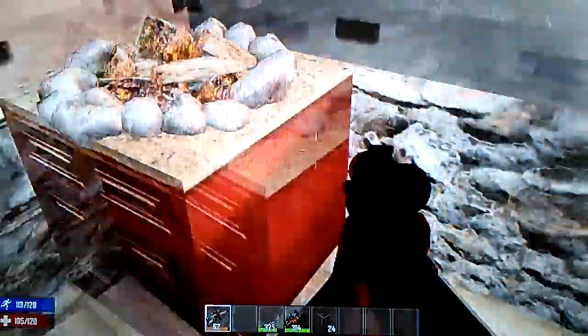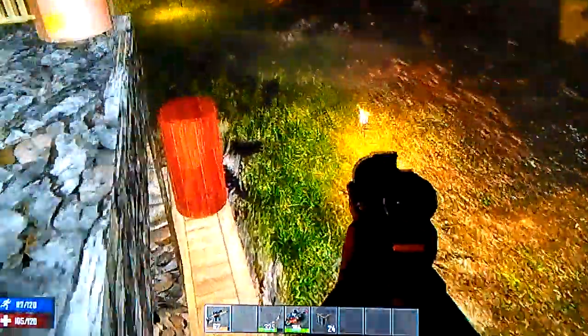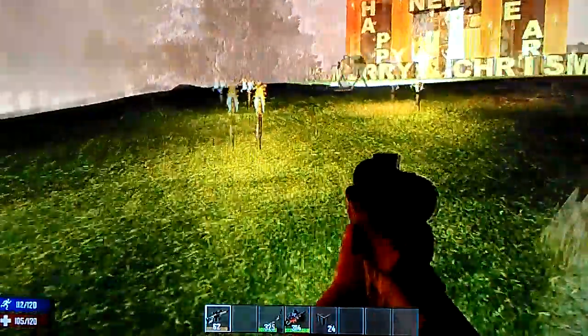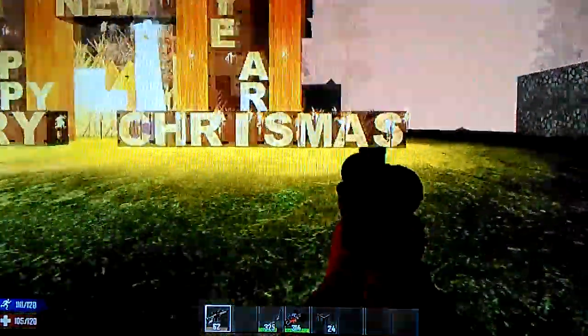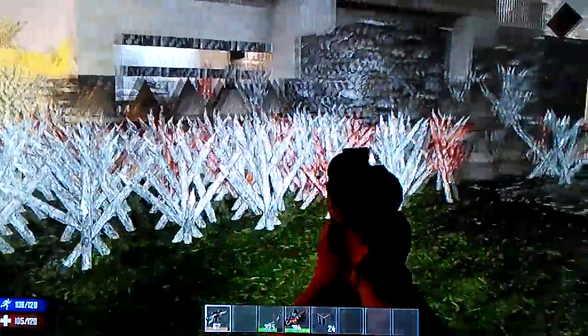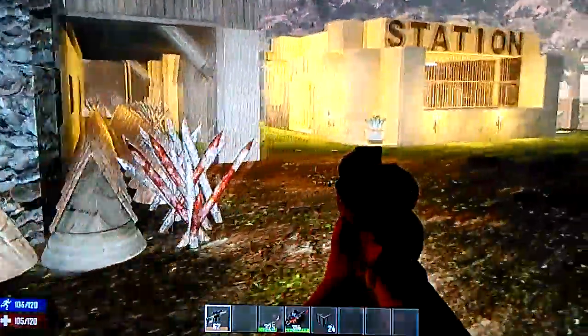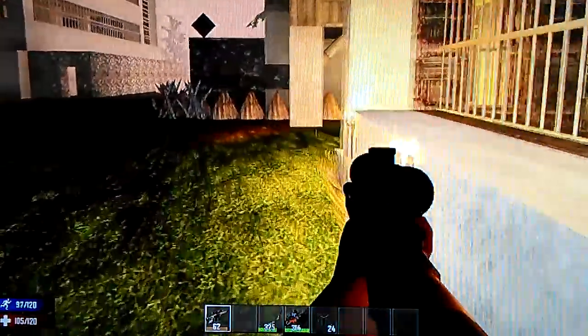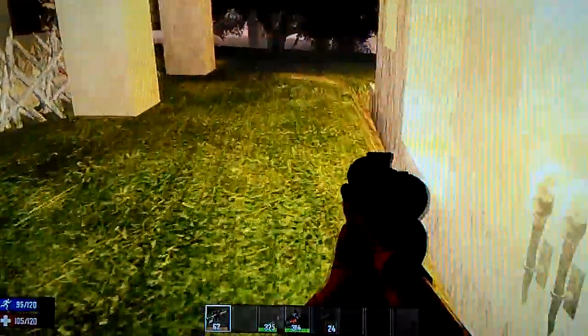Over here we have our hoard house — I must show this first. This is where we do everything: all our defending and preparing for the horde. We have everything we need — we do crafting. We do have a zombie police station right here. If zombies come, we lock them up. Basically at our hoard house, we're safe — we're not worried about anything. You jump up here and get up into your hoard house.